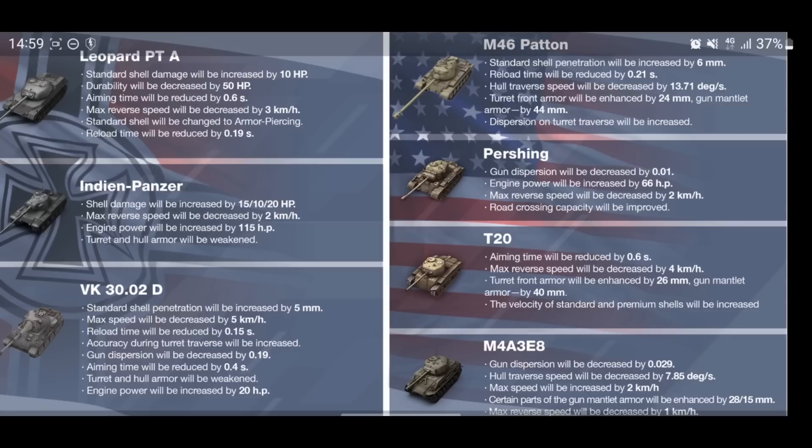The Indian Panzer shell damage will be increased: 15 for your main, 10 for your premium, and 20 for your HE. Max reverse speed will be decreased, engine power will be increased, and the turret and hull armor will be weakened — which is a shame, I'd actually like to see the armor increased on the Indian Panzer. The VK 3001D: standard shell penetration will be increased, max speed decreased, reload time reduced by 0.15, accuracy during turret traverse increased, gun dispersion decreased, and aiming time reduced by almost half a second.